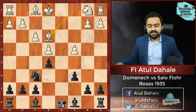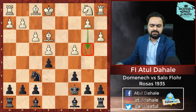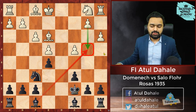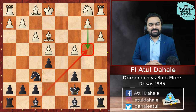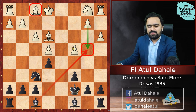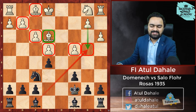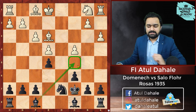Bishop e3 was played. To get away from d5, Black plays King c7, and White plays a3 — obviously with the idea of playing b4 at some point, also stopping Bishop b4 pinning ideas. Now Black needs to decide which piece to exchange. If you compare the pieces, White has a bad bishop surrounded by his own pawns on light squares — his only good bishop is the dark-square bishop. So Black's plan is to exchange that dark-square bishop. That's why Sallow Flower plays Knight d7, with the idea of playing Bishop c5.